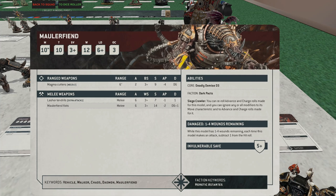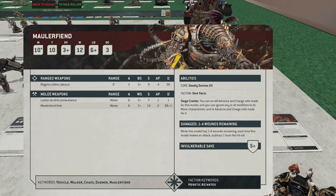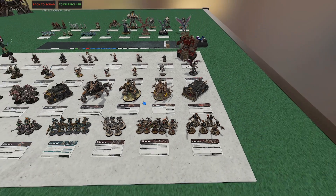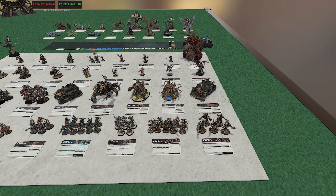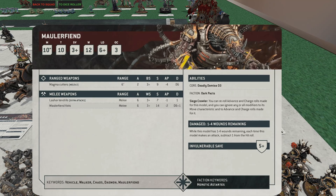The Mauler Fiend Fists help with anti-knight too: six attacks, strength 14, minus-2 AP, D6+1 damage. Its Siege Crawler ability lets it reroll Advance and Charge rolls and ignore any modifiers to move and charge, so move-and-charge debuffs don't affect it at all. Get it within about seven inches and it has a really high chance of getting the charge off. Ten-inch move — a lot to like about this guy. Definitely think he's pretty good for threat saturation. People often shoot him before they even shoot the Forge Fiends.